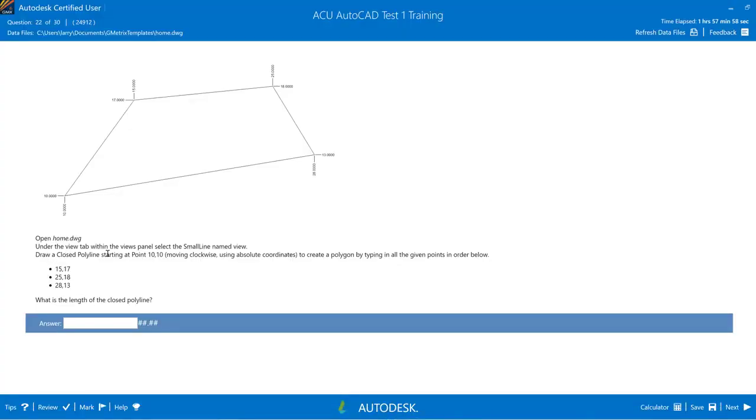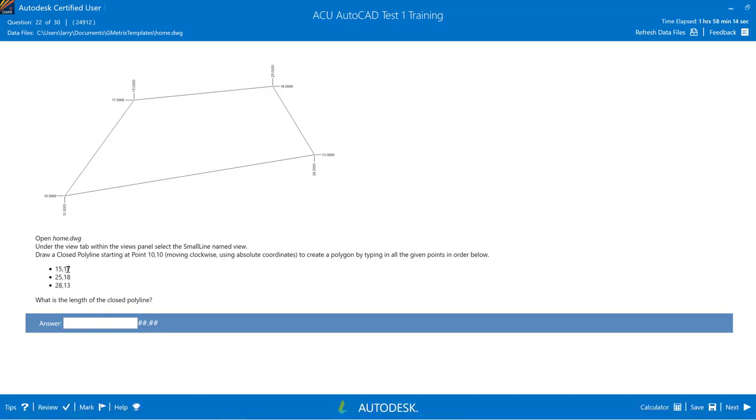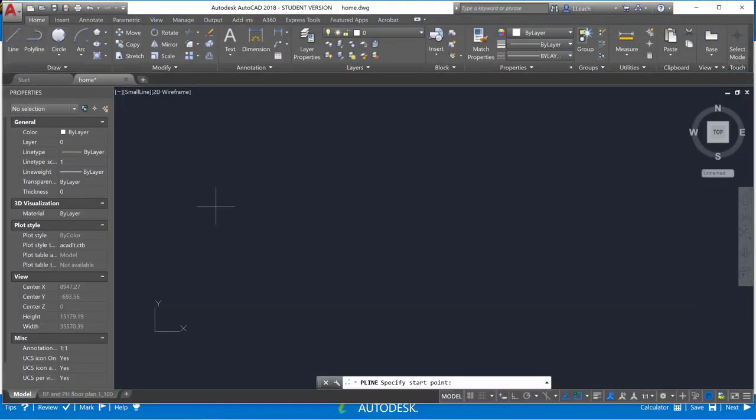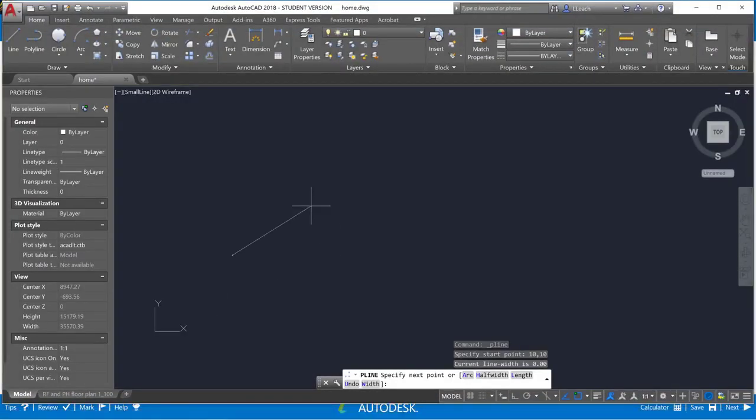We need to draw a closed polyline starting at point (10,10), moving clockwise using absolute coordinates to create a polygon by typing in all the given points in order. We'll create a polyline starting at point (10,10). Going to polyline and typing in the coordinates: 10,10. The next point is 15,17.